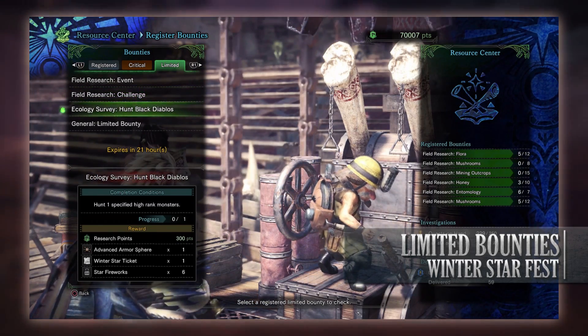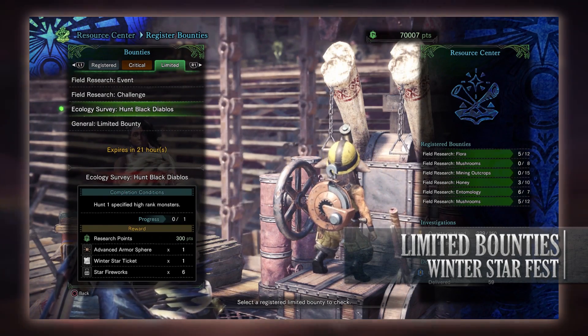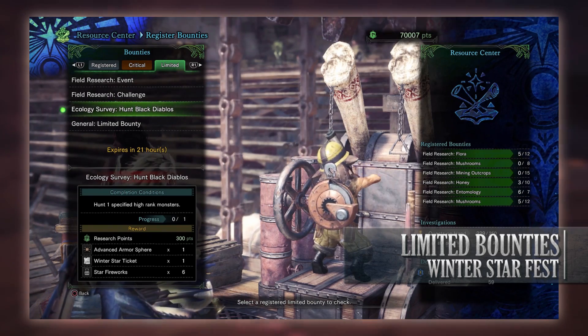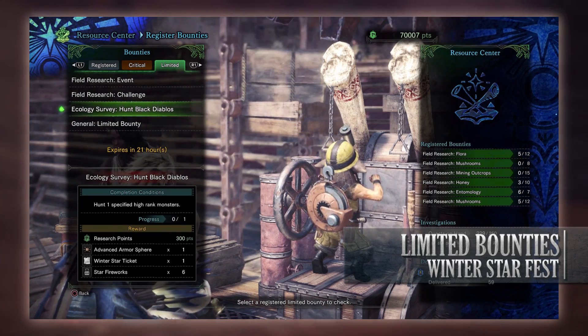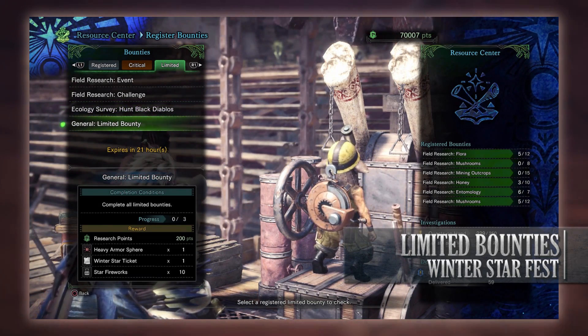Next is an ecology survey to hunt one black Diablos, and it has to be at high rank. Considering you can't get these at any other rank, it's not like we have a choice. For taking one down you get research points, an advanced armor sphere, a winter star ticket, and some star fireworks.